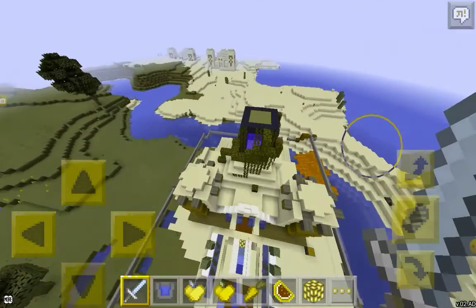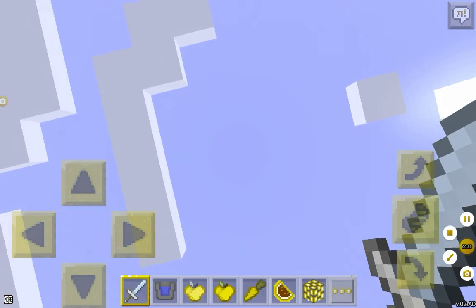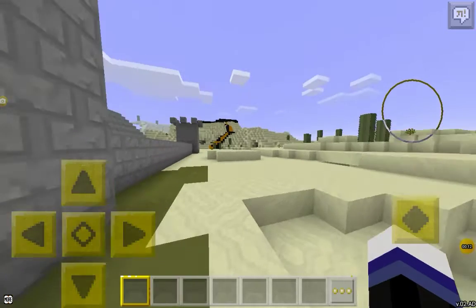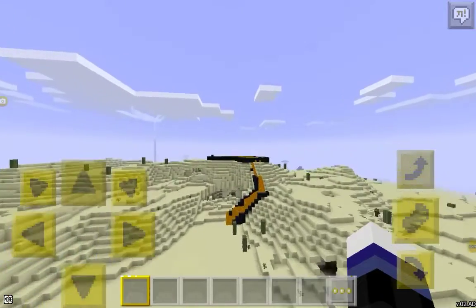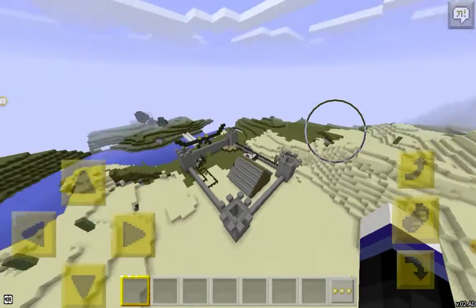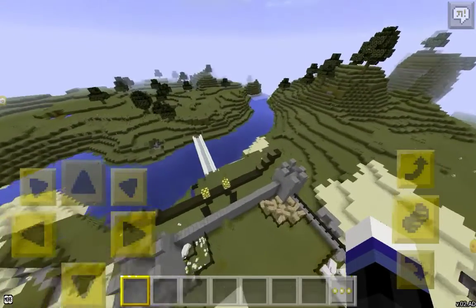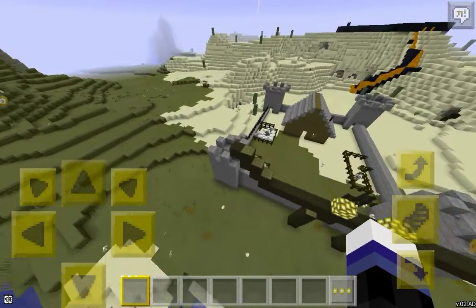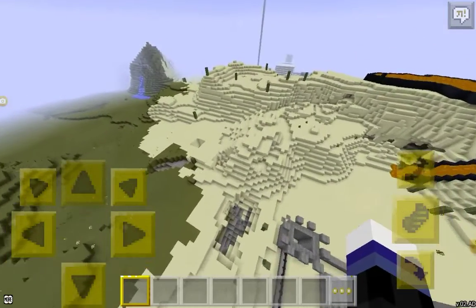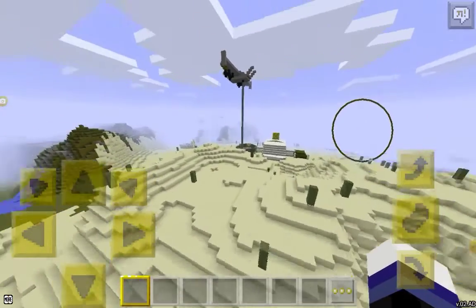If you want a full tour of this, please check out my other channel, SNF Productions — I'll link it. This is my other world, I call it the RP Special. You can see it's a little castle for animals and stuff, so whenever I want food I can just come here. There's a diamond bridge, and that is the lava factor in the background with the obsidian.